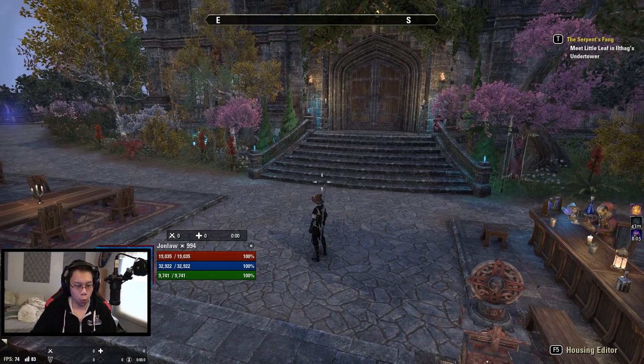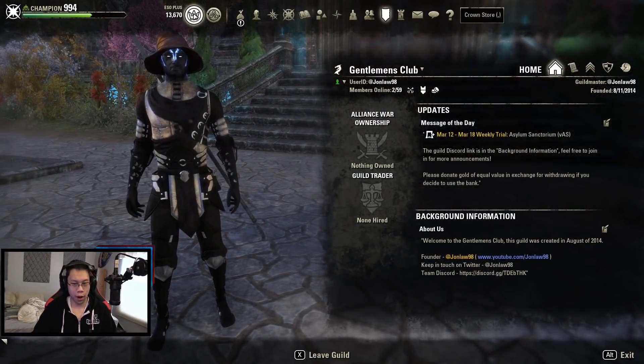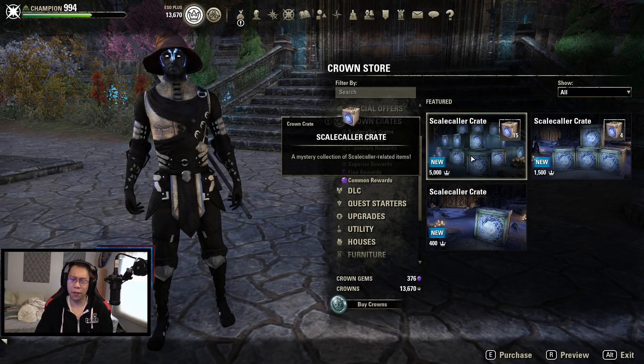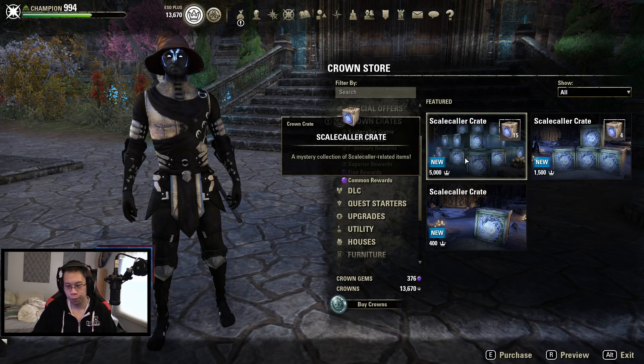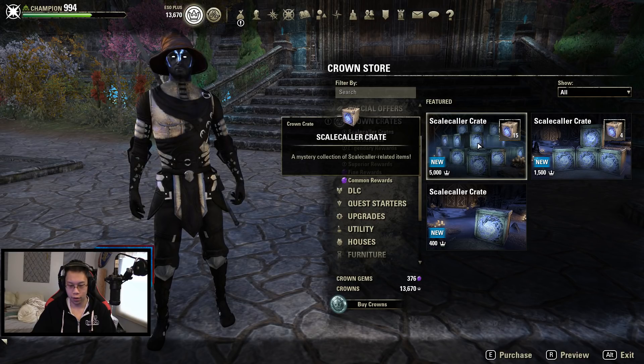Welcome back to another special episode of Elder Scrolls Online. Today the new crown crates have officially launched — the skill color themed ones — and every season I like to buy a few just to see what I get and show you. Before we do anything, when you go here you can preview everything you want.